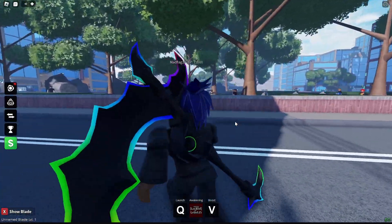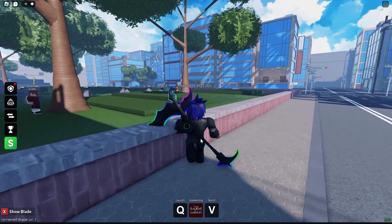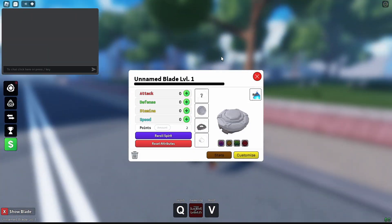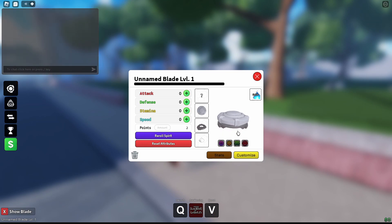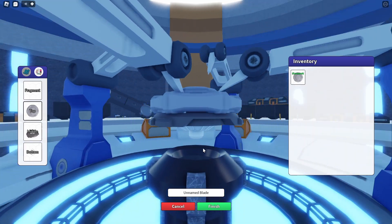Okay so we just have our classic Roblox character here. Basic. Q to launch and V to beast, but before I do that let me check this. So this is my basic Beyblade. I can customize it, I can do a lot of stuff with it. I have two points — spin for longer — let's increase stamina. I don't think we need speed attack either. Let me do stamina and defense and let me customize this.